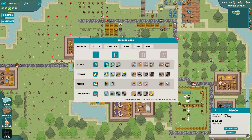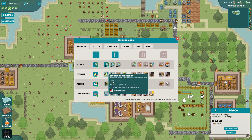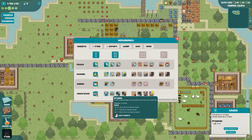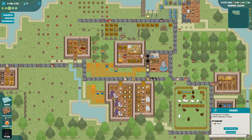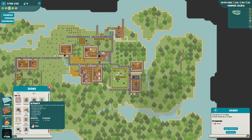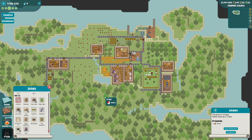We got the permit. Next thing - island permit. Advanced stockpiles allow stockpiles to request goods from other stockpiles, I don't think we need that. Bridges - I'm not sure we need that either, although we could use bridges to build across some of this water, so maybe that's not so bad.